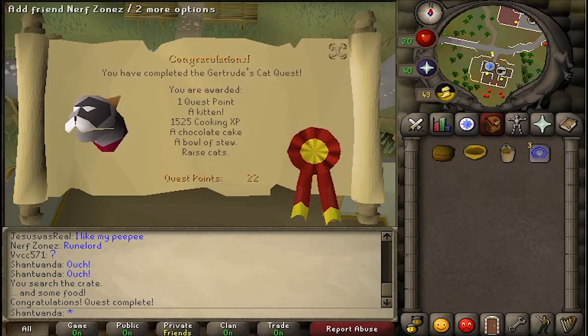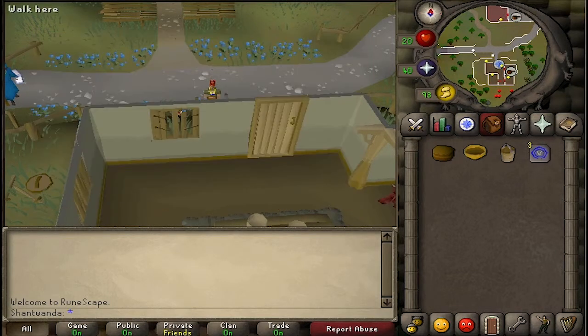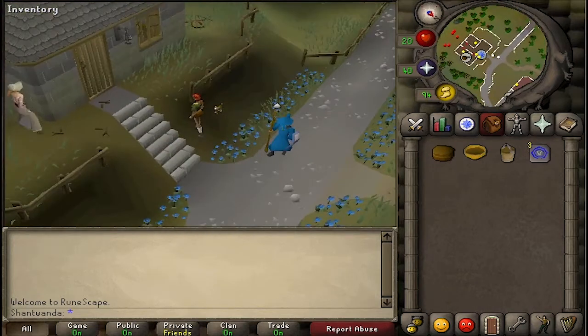For your reward you'll receive one chocolate cake, a bowl of stew, some cooking experience, and this cute little kitten. Unfortunately you will not be able to choose the color of the kitten — it will be completely random. You can shoo away the kitten and then pay Gertrude 100 GP and she'll give you a new kitten, but the color is completely random.